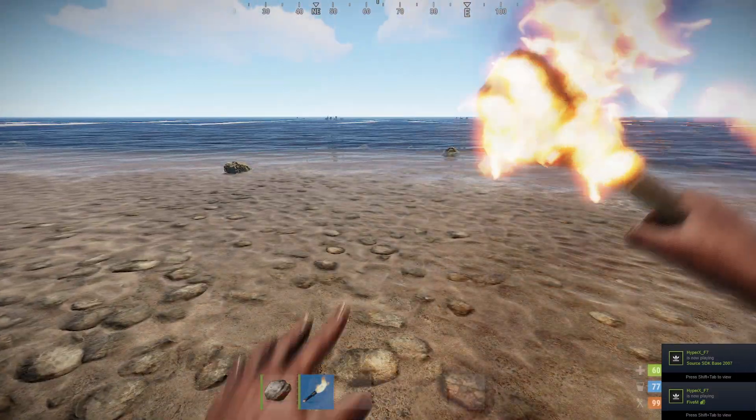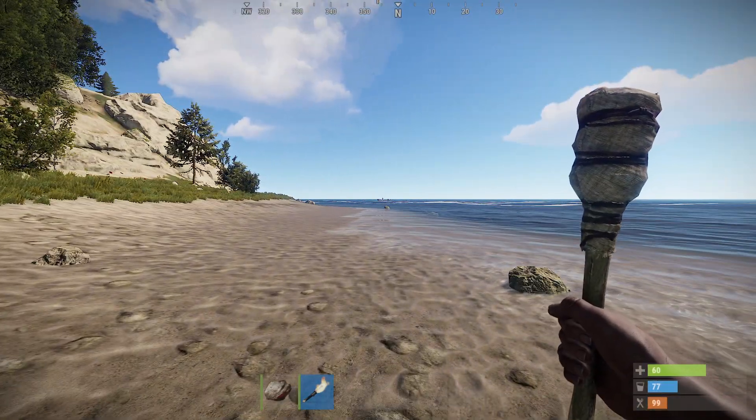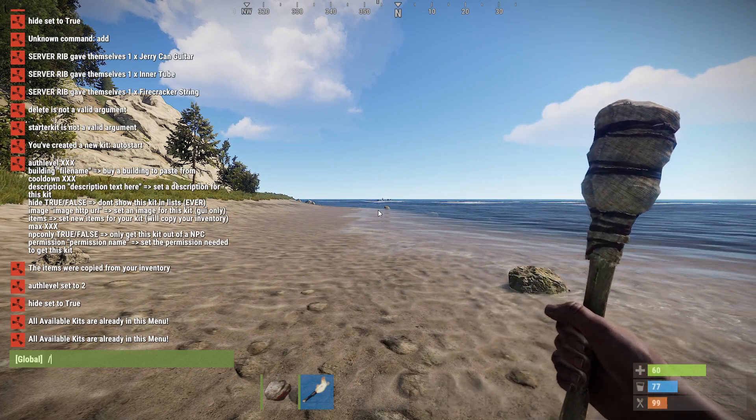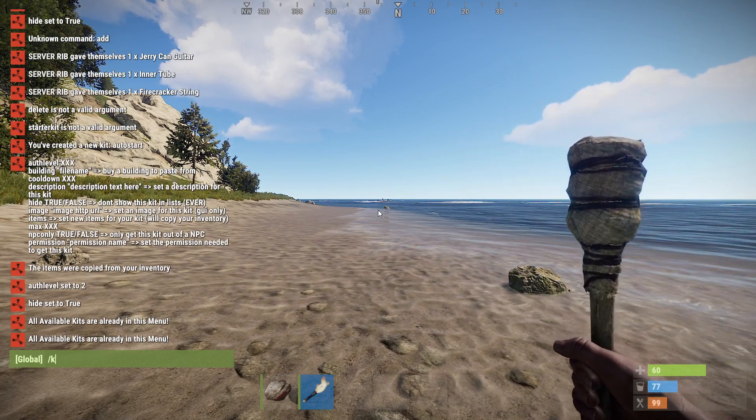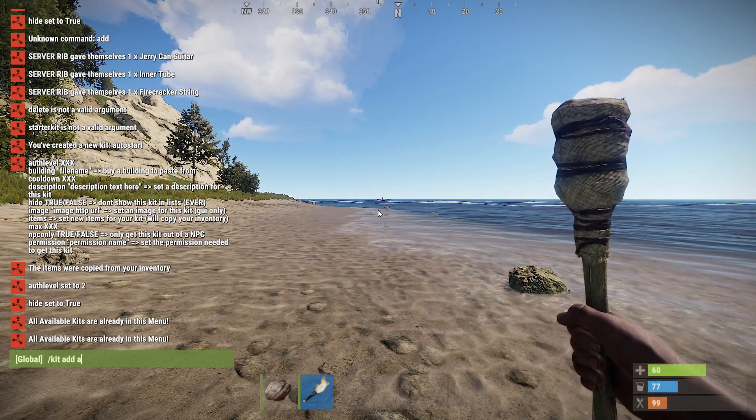So I'm in the server; I've been messing around with these kits, re-familiarising myself. What we need to do is go forward slash kit, add kit, and we're going to go auto kit. This is the kit we're going to have when we first spawn in.